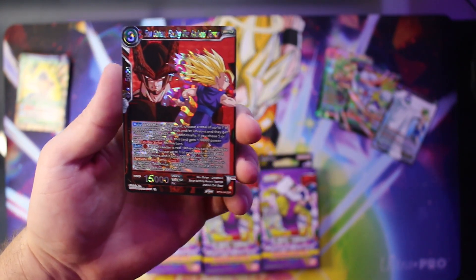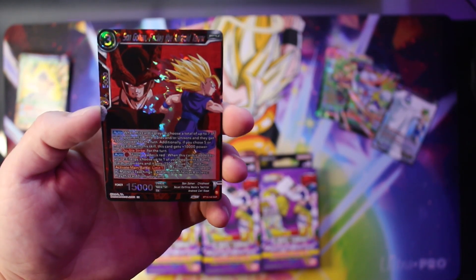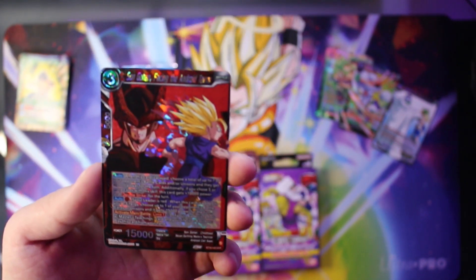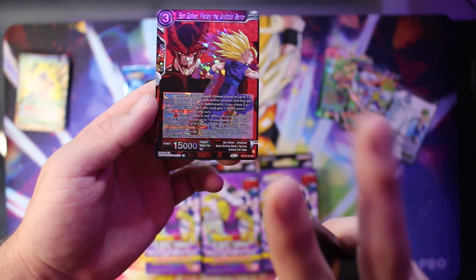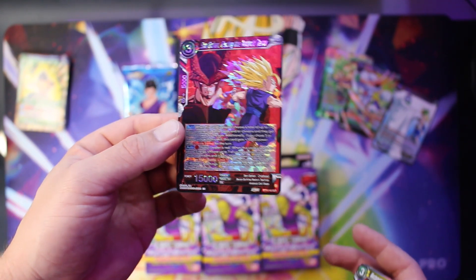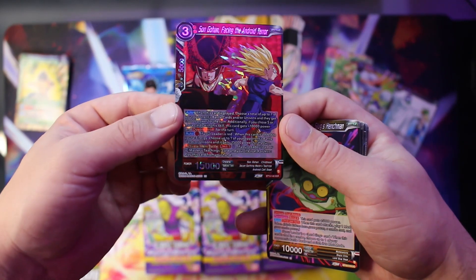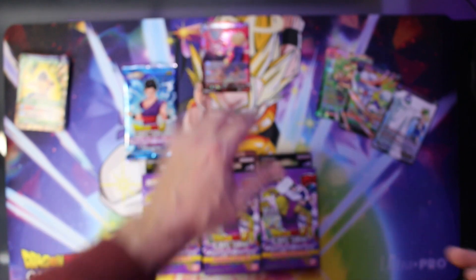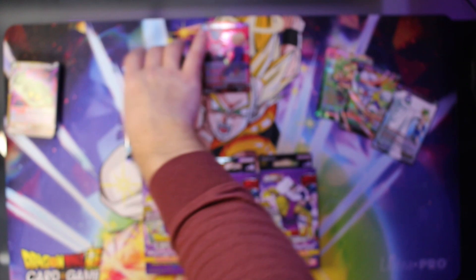Look at that. This is now my second SCR. It almost looks like a misprint too. The Son Gohan, Facing the Android Terror. Super hyped about this because this is my second red one, and for pretty much most red decks you're going to want to run two of these. So now I don't have to try to locate or trade for one — I have two of my red SCRs. That's definitely going to be the premium hit so far from these packs.